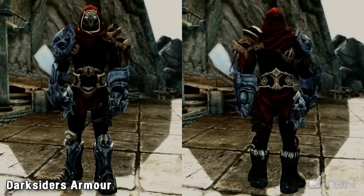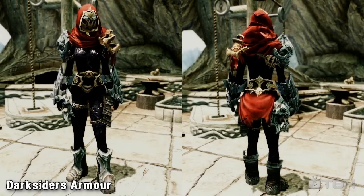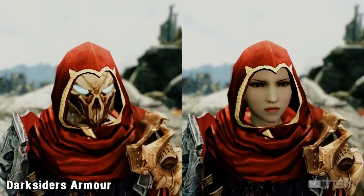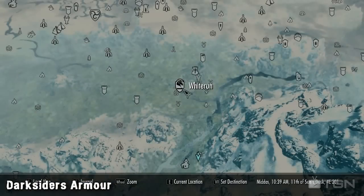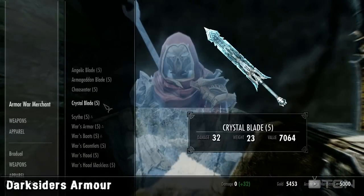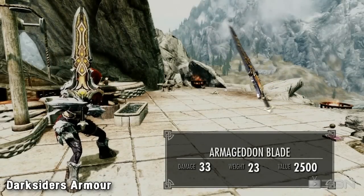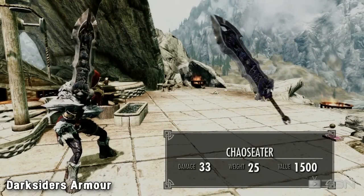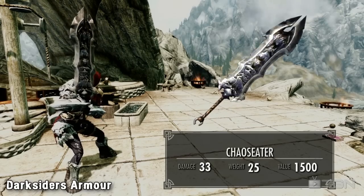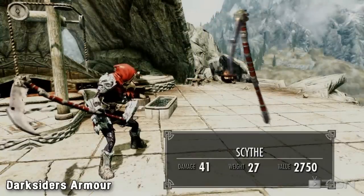The Darksiders armour mod adds a new male or female armour set to the game, as well as 5 new weapons. The armour falls under the heavy category with stats being similar to that of daedric armour, and the set also comes with an optional masked or unmasked hood. To get it in game you'll need to head to the War Merchant, who can be found to the north-east of Riverwood. Once there you'll find the War Merchant sitting at the shrine. He'll be able to sell you every piece of the armour set and the 5 weapons for a few thousand gold each. The 5 weapons added include 4 greatswords and a scythe, which are all large and extremely detailed.